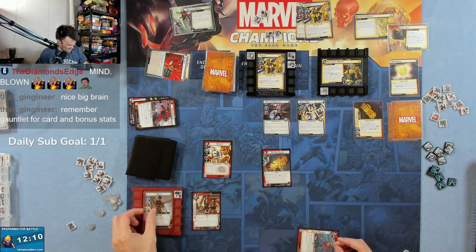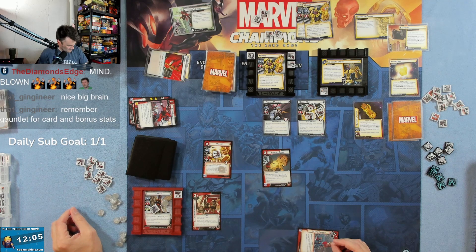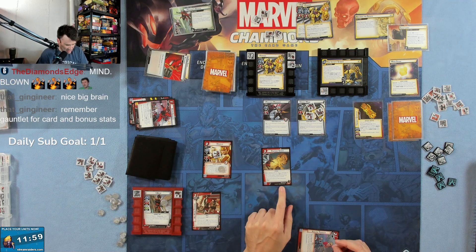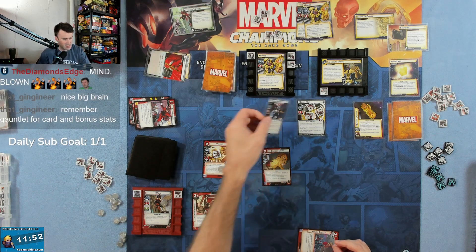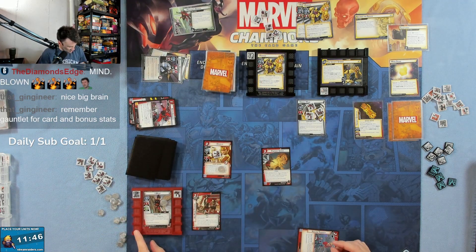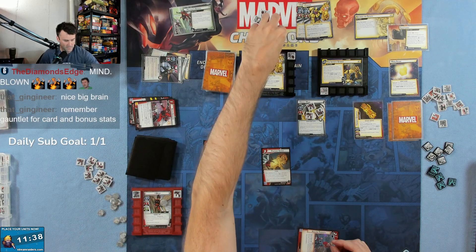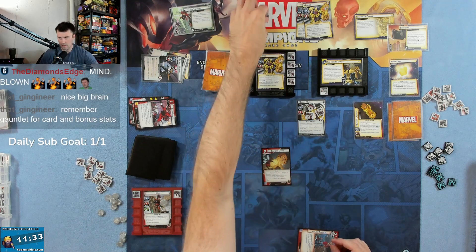Yeah, we will flip to tiny Wasp. So we do that — we flip to her first, then we play Pinpoint Strike. We deal seven damage to an enemy; if you're in tiny form, this attack deals one additional damage and gains overkill. So it's going to do eight. That's eight minus five — three damage on Thanos. Plus after Wasp or an event you play defeats a minion, deal one damage to the villain. So that brings them down.